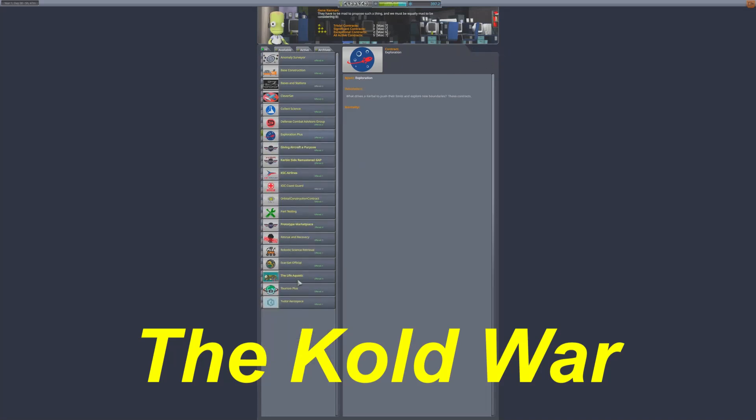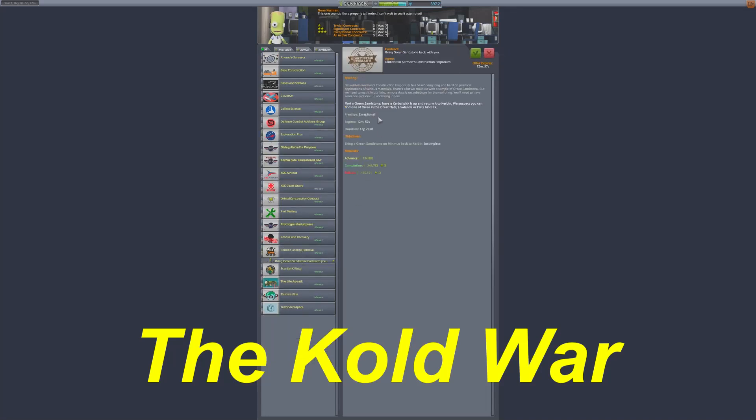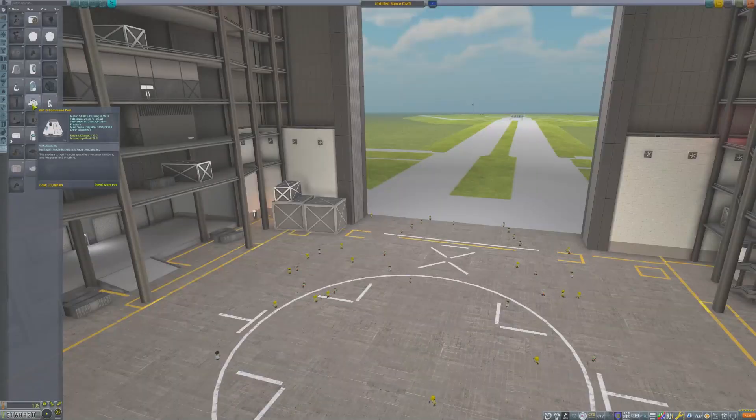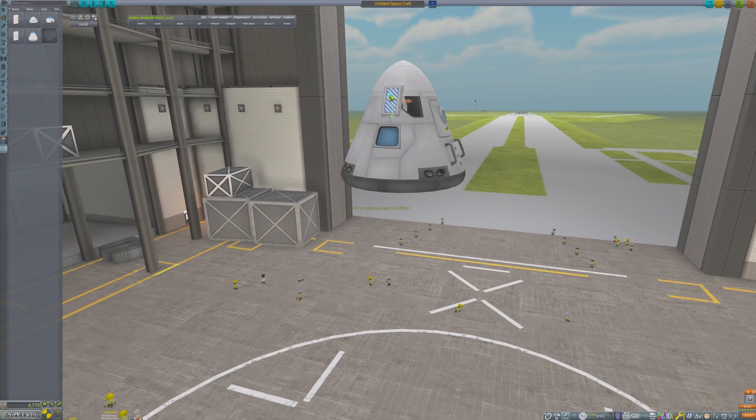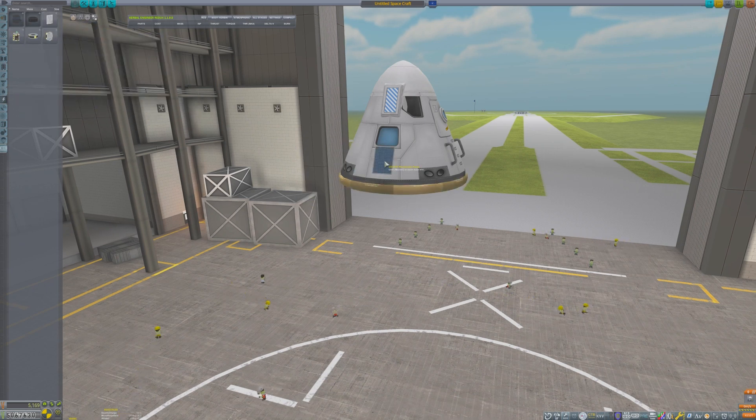Since the Communists have demonstrated no interest in the other moon of Kerbin, Minmus, the Central Kerbin Alliance Network has decided to focus their efforts there. The Alliance intends to land three Kerbals on Minmus' surface, gather as much scientific data as possible, and bring home some green sandstone.